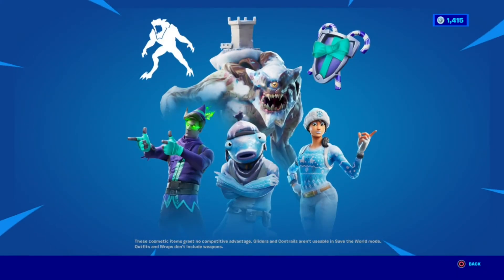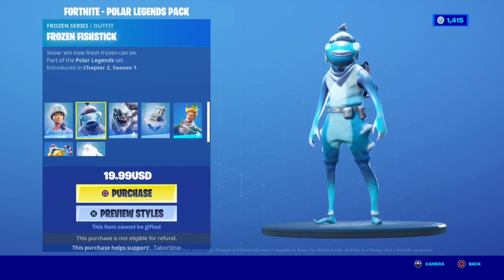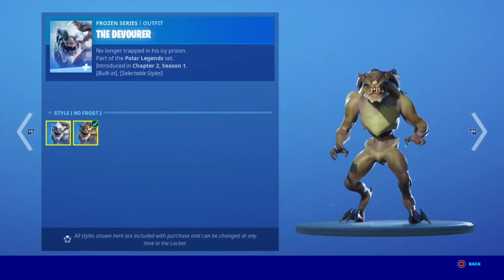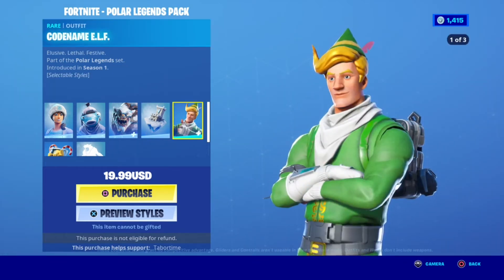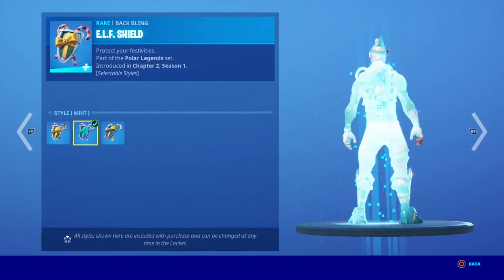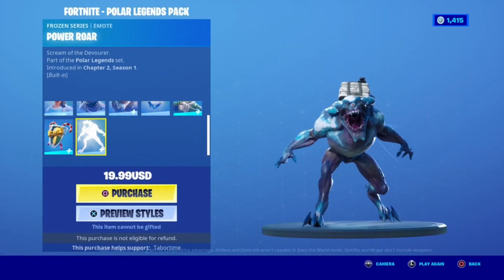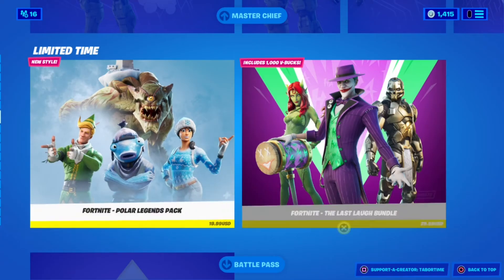Now in the Polar Legends pack we have Norrops, Frozen Norrops, Frozen Fish Chick, the Devourer with Nofrost, Castle Peaks, Codename Elf with mint and Codename Helper, then Elf Shield with mint and Codename Helper, then Power Roll built in with the Devourer skill — super super cool.